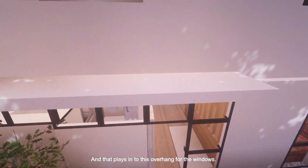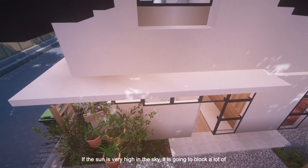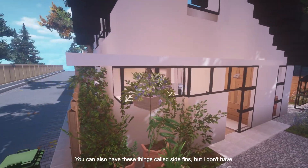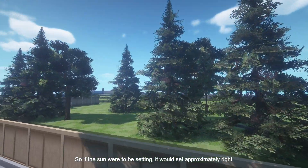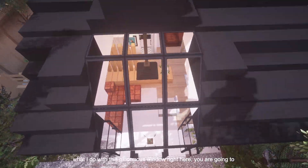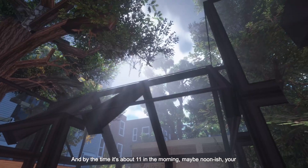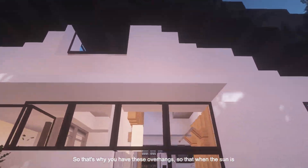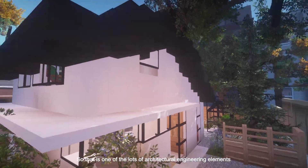That plays into this overhang for the windows. When it's summer and the sun is high in the sky, the overhang is going to block a lot of the sunlight from getting in, which means your house will not overheat. You can also have things called side fins, but I don't have any on this house. The overhang also wraps around to the western facade. If the sun were setting, it would set approximately right there, so you'll get some evening sunlight. In the mornings, with this big window here, you get a lot of morning sunlight to heat up your space — and by around 11 a.m. to noon, your house gets quite warm. That's why you have these overhangs, so when the sun is high, your house won't overheat. That is one of many architectural engineering elements throughout this house.